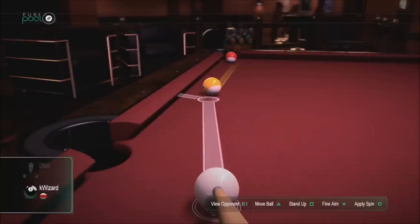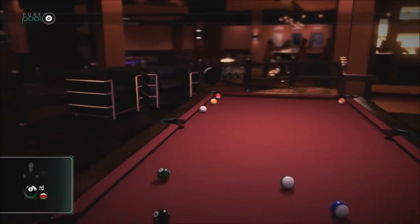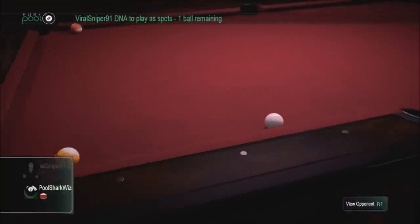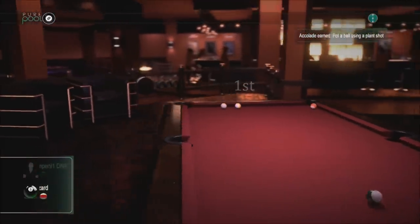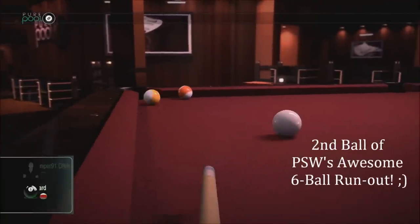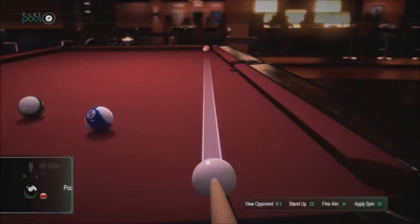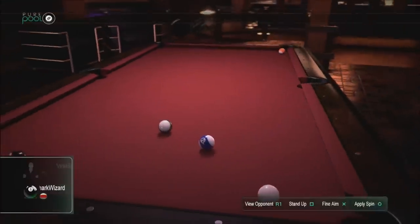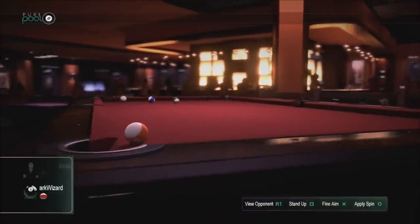I'm going to do a combo shot on this one — place down the ball, line it up, and hopefully knock that 11-ball in. I tapped it way too light, should have hit it harder. I'm going to try lining up on the nine-ball and see if I can run these guys out. Now you see the line doesn't go all the way to the ball, so you kind of have to eyeball it. I can walk around the pool table and bend down to get a better look.